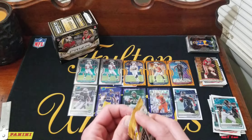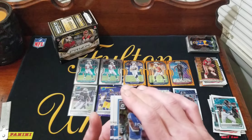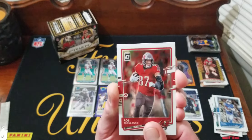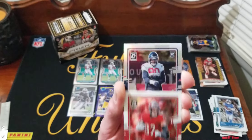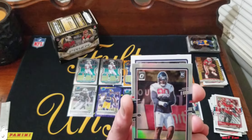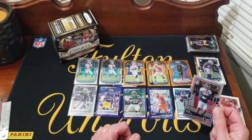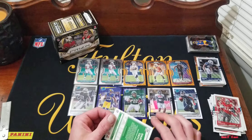Last pack of Optic: got another silver! Kenny Golladay, Rob Gronk. The rookie is Ross Blacklock again — yep, good old Ross. The silver is... our last rookie is Trevon Diggs, not a rated rookie. So the Trevon Diggs silver rookie moves ahead of Darrell Taylor. Darrell Taylor is knocked out of Optic.